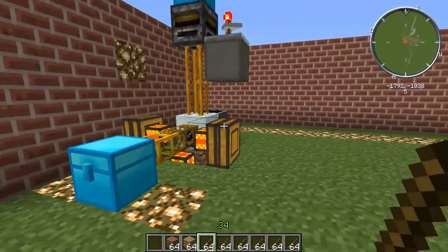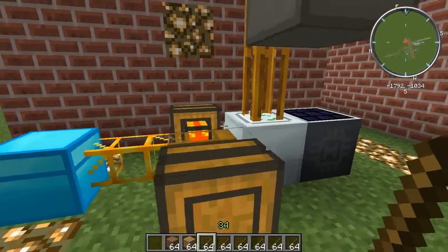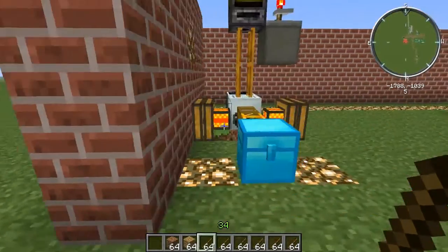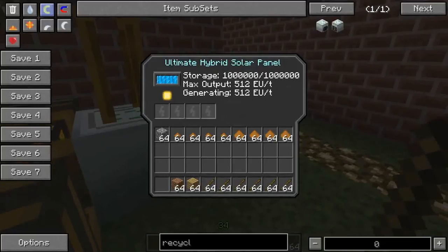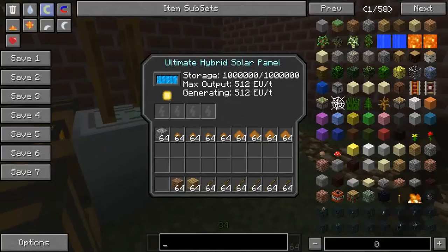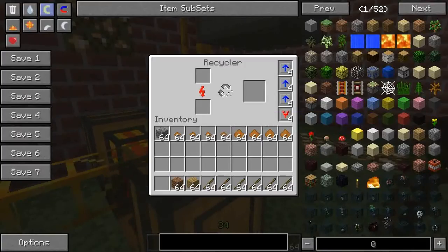Over here I've got a much faster version with a few overclocker upgrades and transformer upgrades. This is basically exactly the same machine as over there, just pumped up with the upgrades to make it work a lot faster and be able to draw a lot more power. For testing purposes I've got an ultimate hybrid solar panel — max output 512 EU per tick. It illustrates the fact that these recyclers, when pumped up with nine or ten overclocker upgrades, work at maximum efficiency — chewing through a whole stack of 64 items every 3.2 seconds.